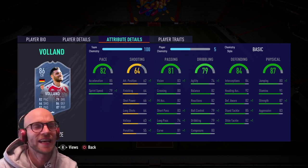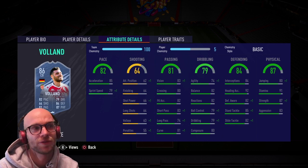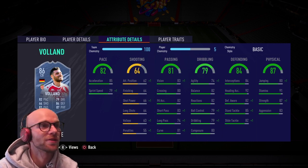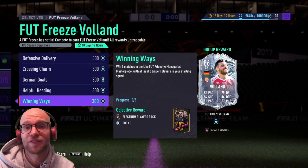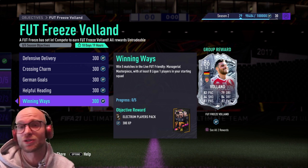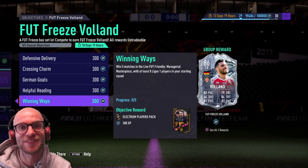His shooting has absolutely been nerfed, so you cannot play this guy as a striker anymore. But he is German from Ligue 1, so if you play a Ligue 1 team he will be very good. A lot of players run Bundesliga teams, so link him up to Klosterman and maybe Manuel Neuer and you'll have a monster center back duo. In my opinion these are the best options available — if you know a better solution let me know in the comments. Leave a like, subscribe to the channel, and I'll see you guys in the next video.